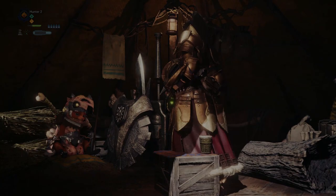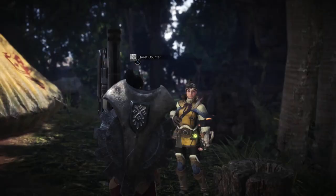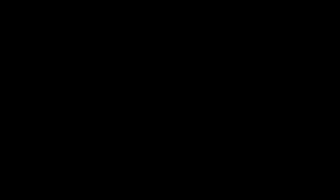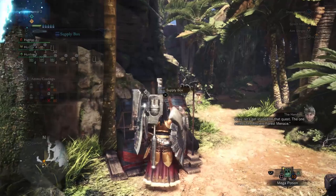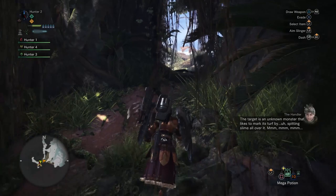You equip a mantle, and the mantle allows you to do different things — like you can have a camouflage mantle that lets you blend in, or a glider mantle that lets you glide. So there are passive abilities not bound to collecting armor points. And yeah, we're going to accept a quest here and go after a big scary monster. You can also eat and access your supply box right in this little tent area.